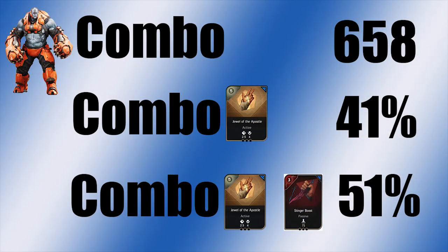In summary, the combo deals 658 damage base. If you use Jewel of the Apostle before the combo it does 41% more damage. If you use Jewel and Stinger Boost you can do 51% more damage than just a regular combo. And if you lose ablative armor at any point it does lower the value of Jewel of the Apostle.